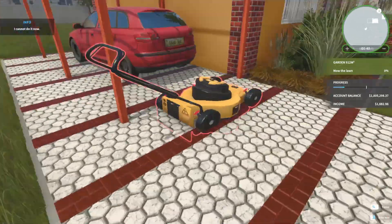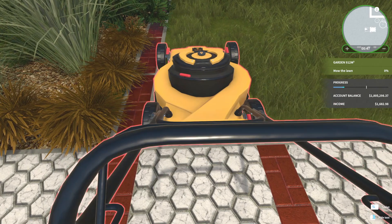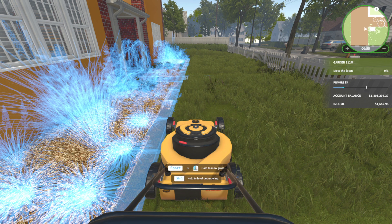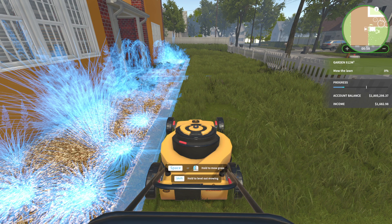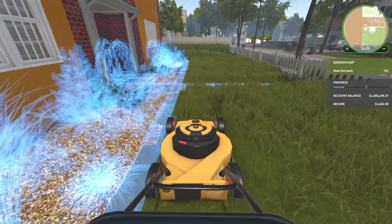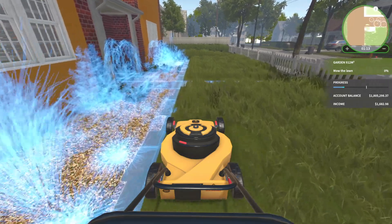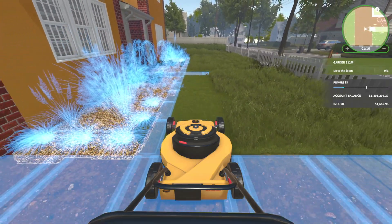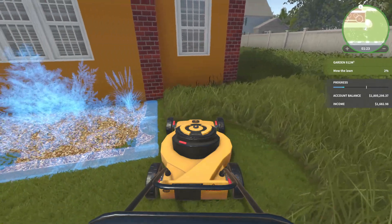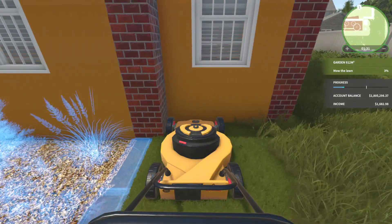We're going to put it down and then just go. Space or hold click. Hold shift to level out mowing? I'm holding shift but the grass is not — oh, it said hold shift. The level out mowing is like to snap the angle. This is fast.